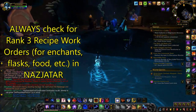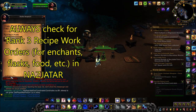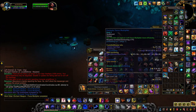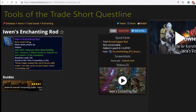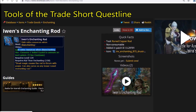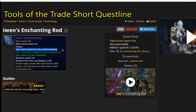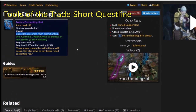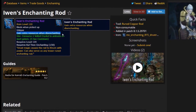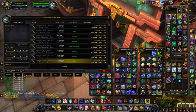For some additional tips to maximize your profits: first, you'll want to constantly check for rank 3 recipe work orders within your faction's Nazjatar base camp. You can also do this by accessing your Nazjatar map through your world map. My next tip is to pick up the tools of the trade, which are special items that give you extra output when crafting. If you have enchanting, you definitely want to pick up Iwen's Enchanting Rod. The ones for alchemy and jewelcrafting are also quite decent. They can be obtained through short questlines and a little bit of dungeon queuing. I also happen to have a video covering and ranking all the tools of the trade, so check it out in the description box below.